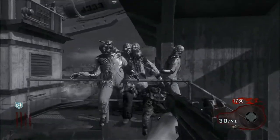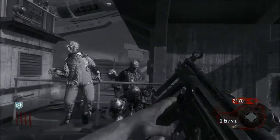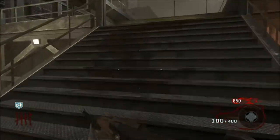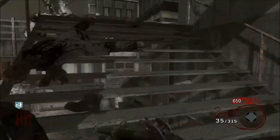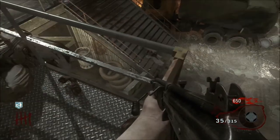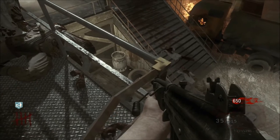What you're going to have to do is change your button layout to Tactical, so the B button is the knife. Charge out your knife lunge, go up to the zombie, make sure your crosshairs are red, and press Y and B at the same time.